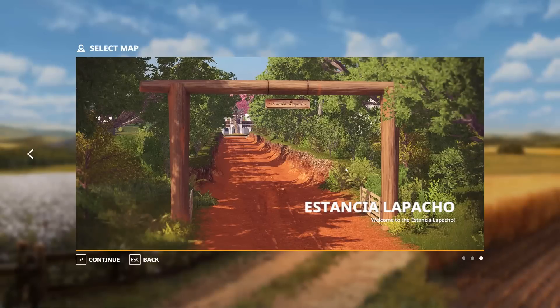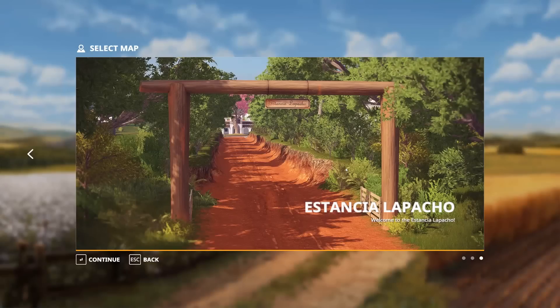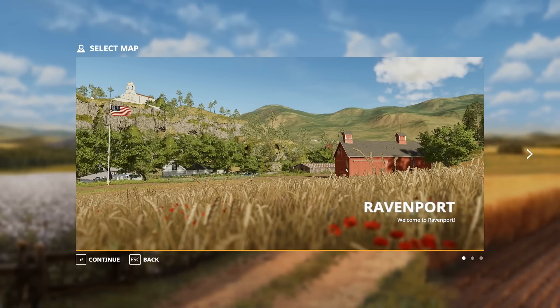And then there's the South American map — Estancia Lapacho — which is the same map but slightly changed from the previous game. Let's start by looking at the maps we're not going to play on first. We'll look at Ravenport, then come back and I'll show you the other two maps, and then get started on the actual mechanics.